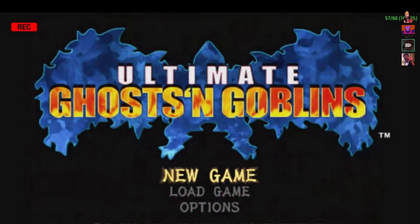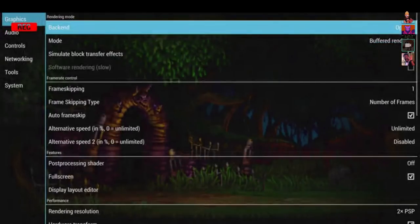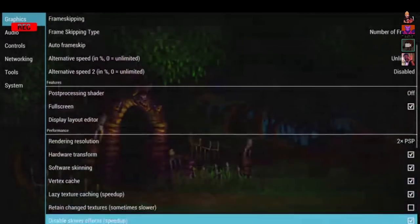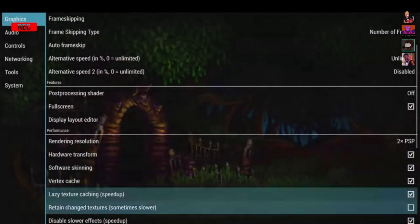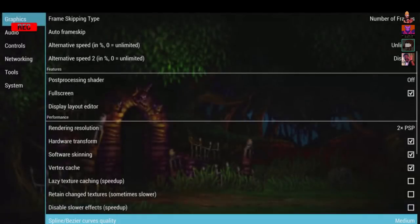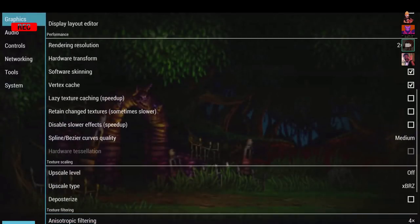I'm going to change some settings that don't work on the XU4 and see if they work well here. On the XU4 you have to use it at 1PSP 1X, but I'm going to take off this and disable slower effects and see how much it affects it. No one make judgment on this because we've never tried this before, so we'll find out here in a second.